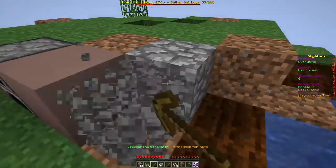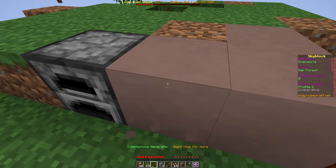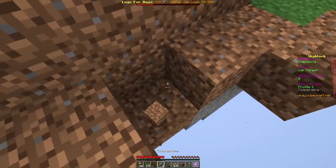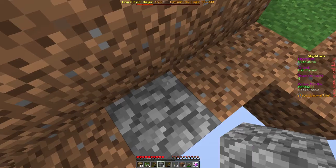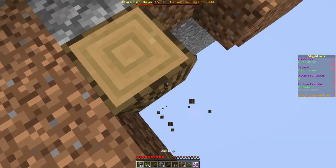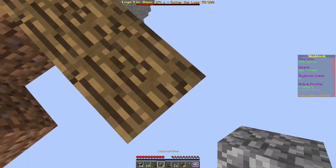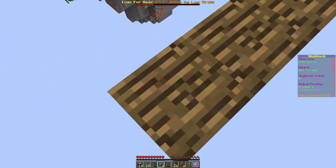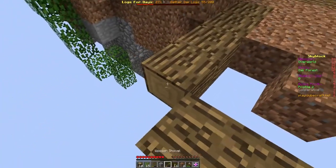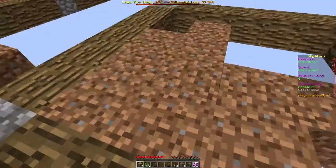I want more than three cobblestone. There we go. Now going one, two, three, four, five — cobble. One, two, three, four, five — cobble. One, two, three, four, five. One, two, three, four. Now let's take the dirt and place it.